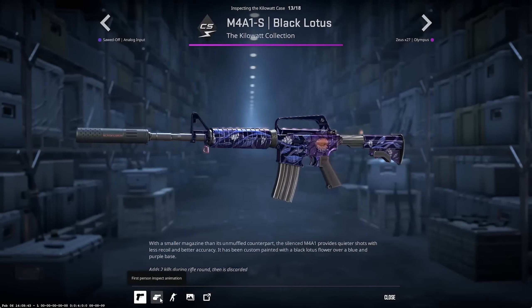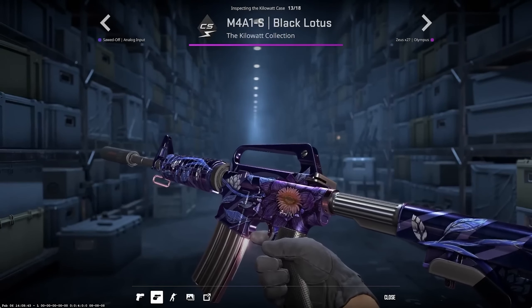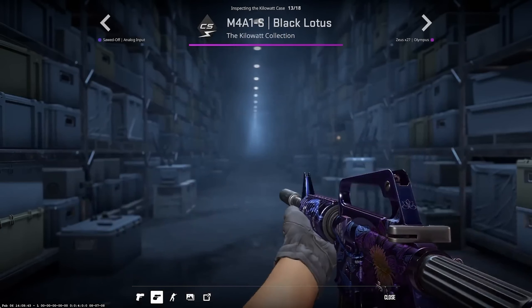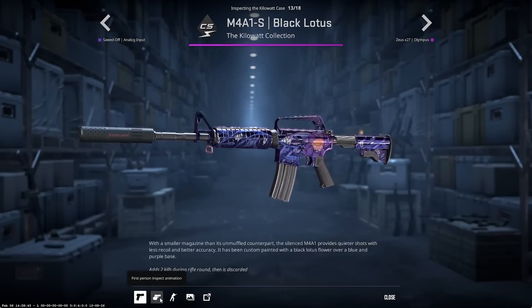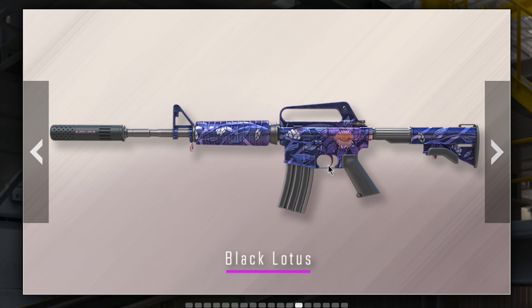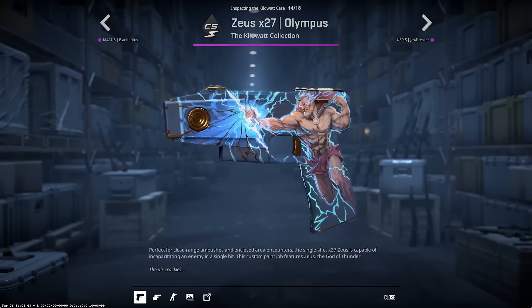We have the Analog Input — yeah, this is okay I guess, it doesn't look that bad. But the next one is the Black Lotus; we had seen this one in the workshop and I reviewed it a few weeks ago. It wasn't one of my favorites, but it does look good compared to all the other skins in this case. It looks like a skin that deserves to be here.